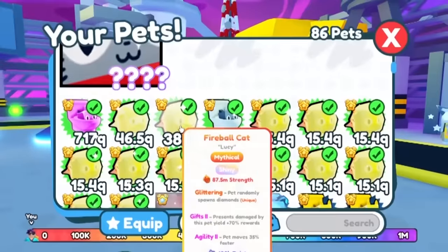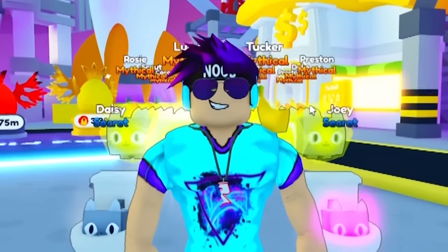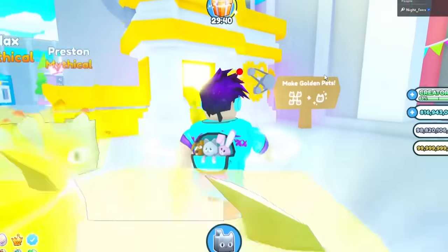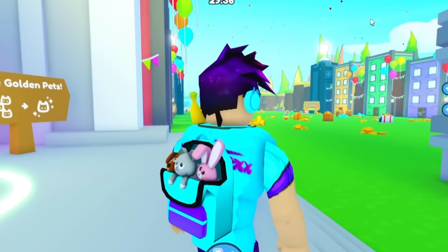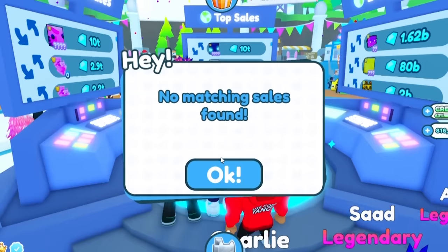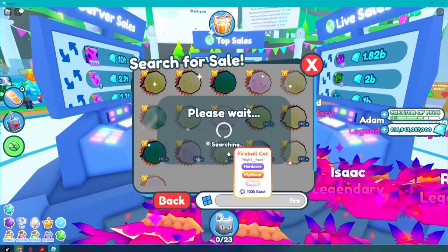That drastic thing is to take this shiny fireball cat and try to make a shiny dark matter version. Before I just go crazy in the gold machine trying to make a one-in-six-chance shiny into a shiny golden — and it has to do the same thing for a shiny rainbow — let's go to the trade server and see if I can find some shiny fireballs for sale. Can we find a shiny golden? A shiny dark matter? Shiny rainbow?